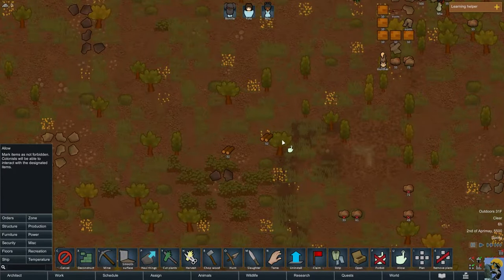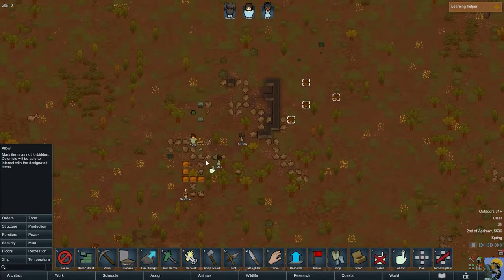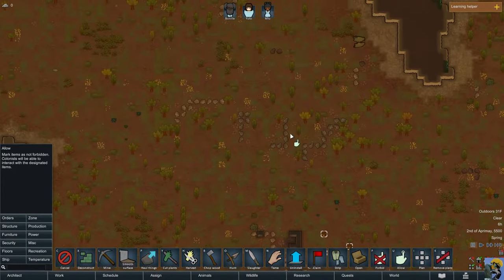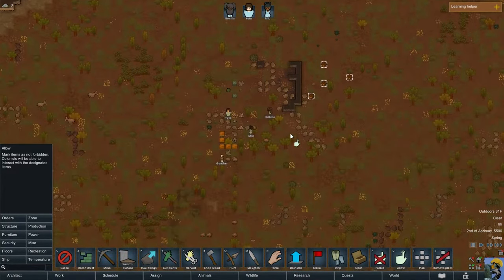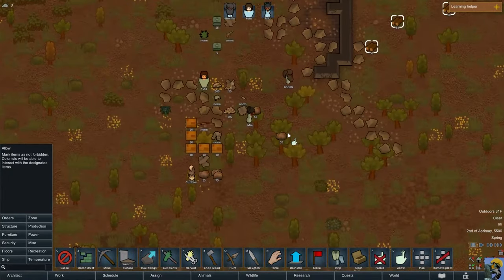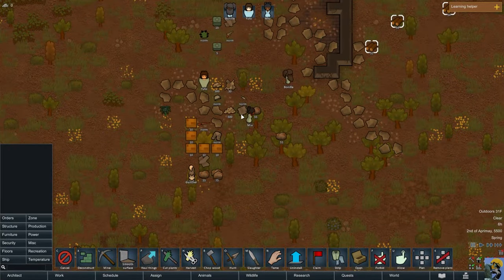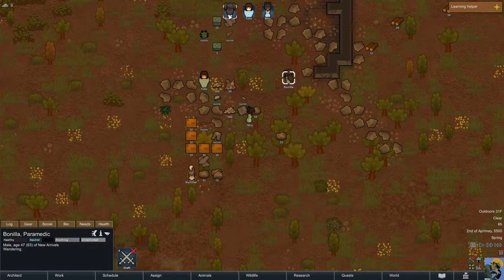Right away I can see there's some lumber down here that I also want to unforbid. Some of your supplies from the crash landing get strewn about — it was a rather nasty fall from orbit. Now let's talk about our people themselves. I'm going to click on Bonia's portrait.